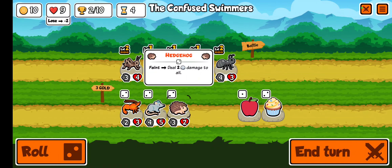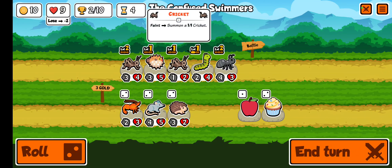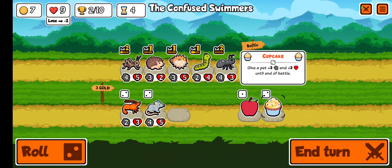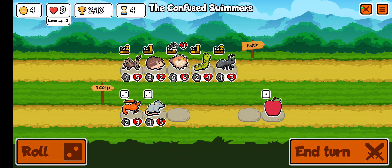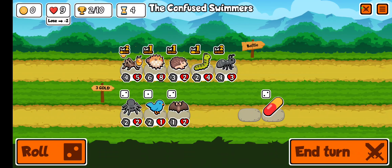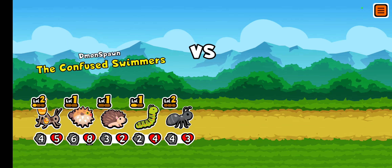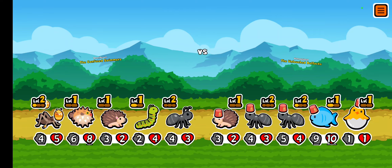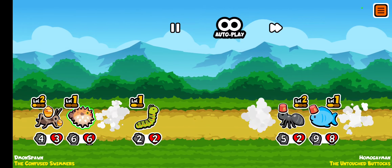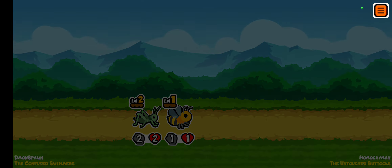If we buy the hedgehog, it will do two damage to the blowfish, which will then activate its ability. So we're going to buy the hedgehog and buff up the blowfish. And maybe some honey on the cricket. This is looking pretty good. We're versus the untouched buttocks. He also has a hedgehog, which is not so good for him. We win, no problem.